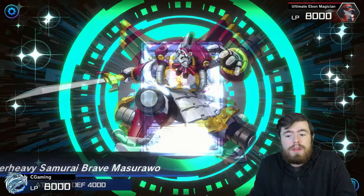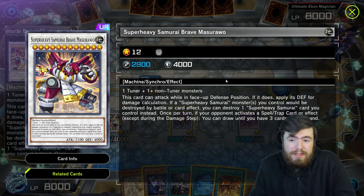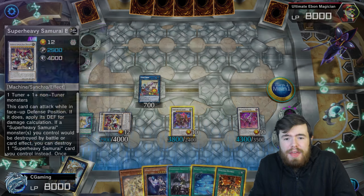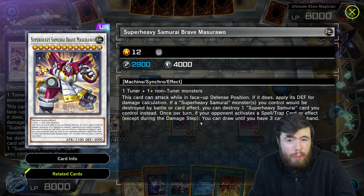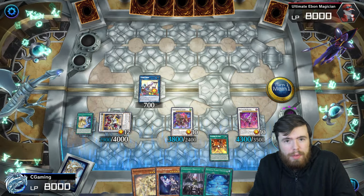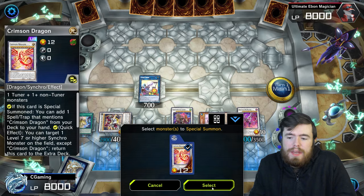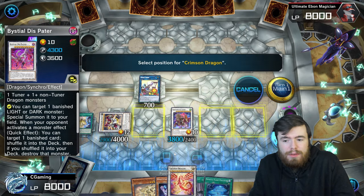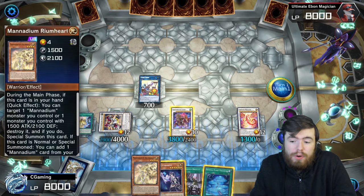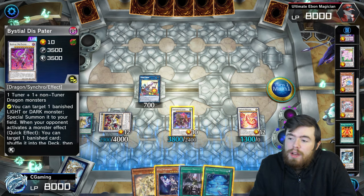Using Samsara and Vicious Astraloid, synchro into Super Heavy Samurai Brave Masura — which is way better than Sigma in this deck because Sigma does nothing unless summoned to the extra monster zone during combo. Masura's ability to draw extra cards is very useful in a deck that wants card advantage. Then use Synchro Rumble to bring back a tuner from the graveyard — revive Meek — and use Meek and Dispater to synchro into a second Crimson Dragon, setting up the Calamity Lock for the opponent's turn.